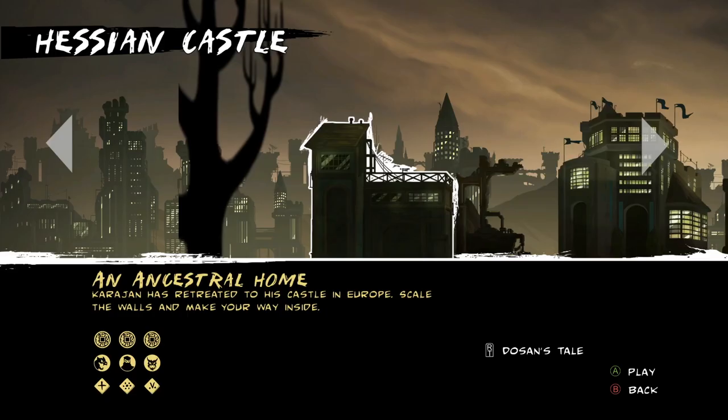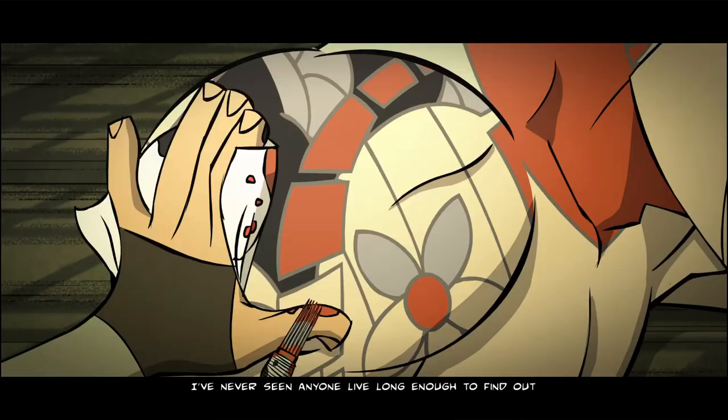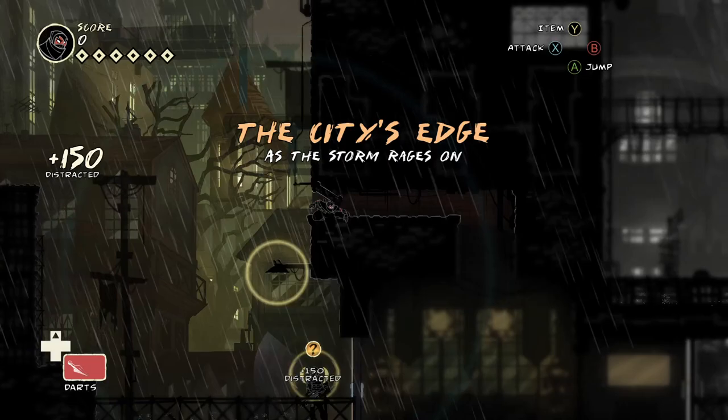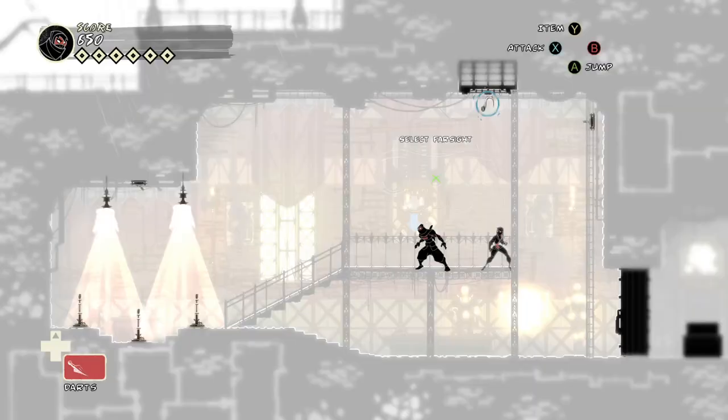Oshii City ends with assassinating Corporal Kangaroo, but Karajan escapes to his castle's stronghold in Eastern Europe — thus begins the Hessian Castle area. The tattoo artist Dosan gives you the second mark, complaining the ink isn't fresh and saying he'll go to the source for more. An Eastern European castle makes for a novel backdrop for a ninja and appropriately increases the difficulty. In Hessian Castle, you're granted Farsight, which permanently occupies down on the d-pad.